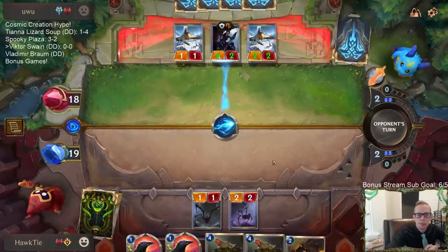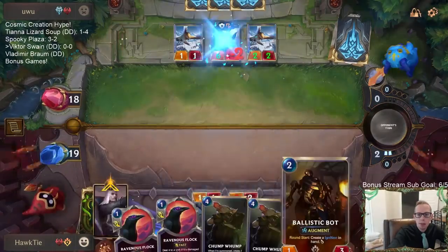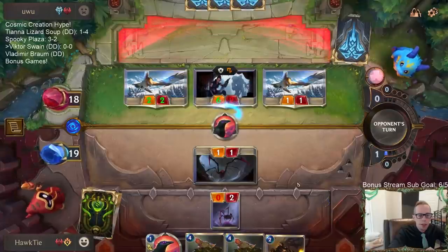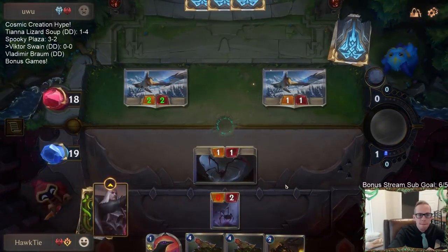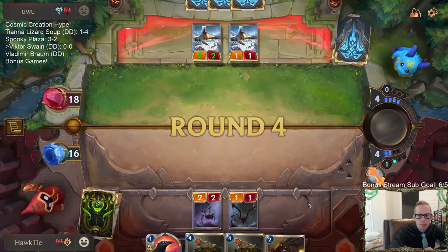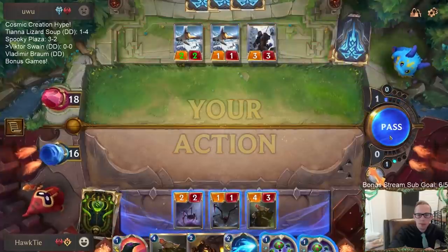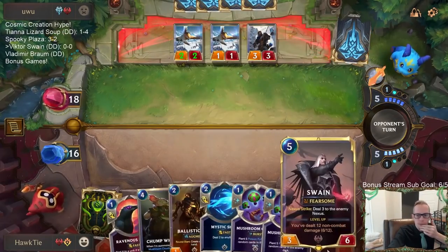I'm gonna Mystic Shot that. That's why I didn't want to play the Bot first - just in case they used a Troll Chant. They don't have a Flock. These ignitions are going to be really nice making the Ballistic Bot a 3-3 immediately. Where you got Swain at six? Making sure you play Swain whenever it's a 4-7 can really be important, as far as Culling Strike is concerned.